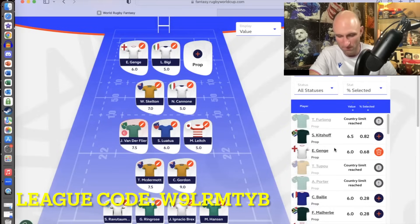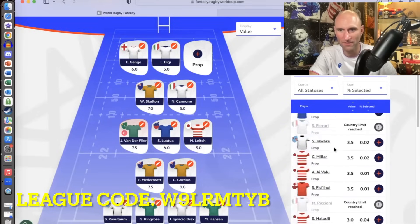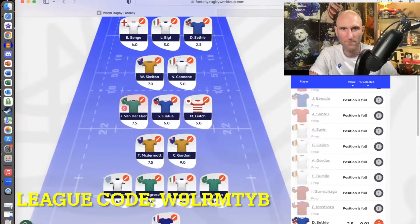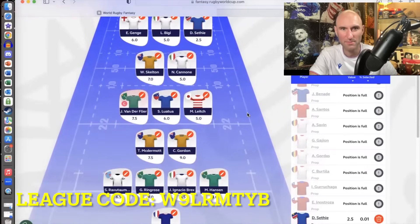And yes, I am massively out of points — 2.5 left, I think. So I'm going to go for Sethi, my favourite Namibian prop. Or is it just that I'm out of points? Anyway, that is my team.